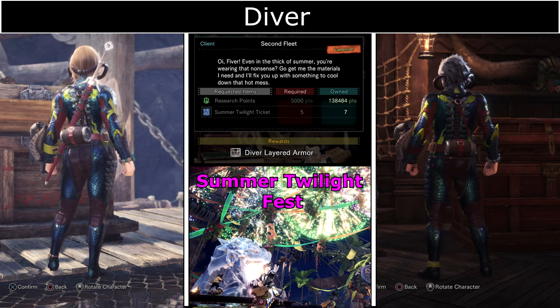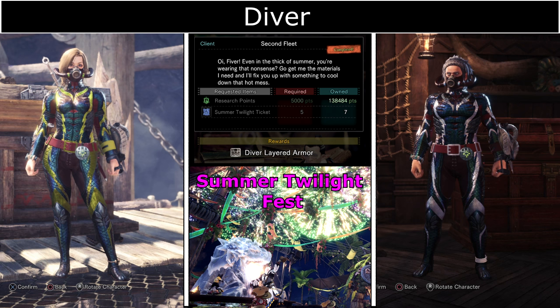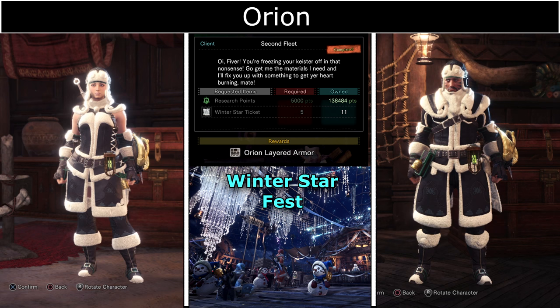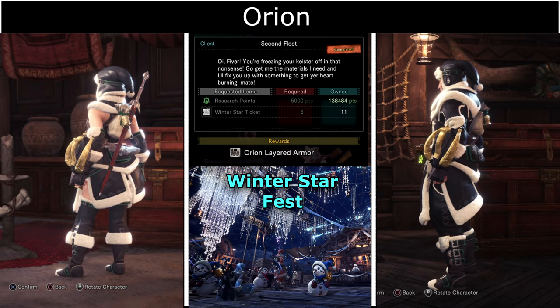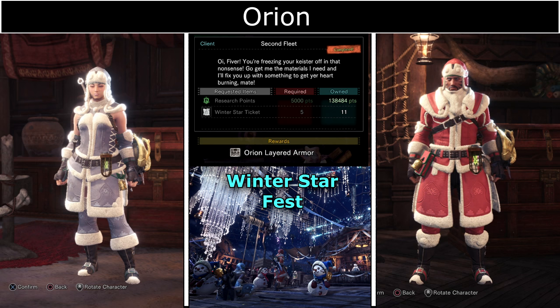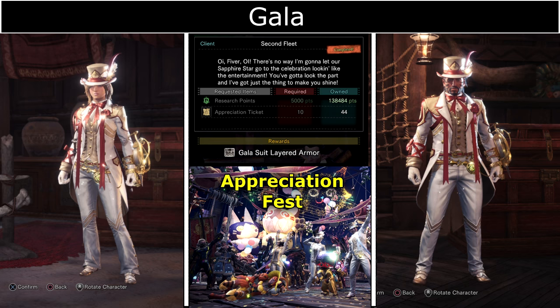Diver requires Summer Twilight tickets, which are available during the Summer Twilight Fest as a login bonus and from completing limited bounties during this time. Harvest Armor requires Autumn Harvest tickets which you can get during the Autumn Harvest Fest by logging in and completing limited time bounties. Orion requires Winter Star tickets, available during the Winter Star Fest by logging in and completing limited bounties. The Gala Suit requires Appreciation tickets which you can get during the Appreciation Fest by logging in and completing limited bounties. You can also gain 13 tickets through the free 13 million celebration pack available till the 29th of August.